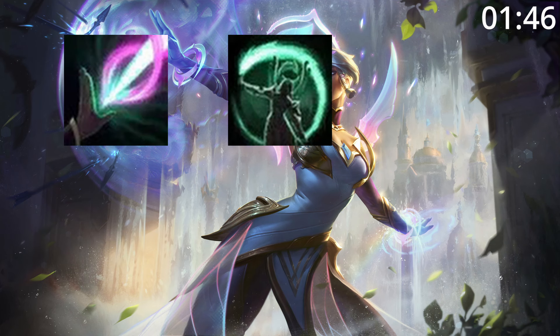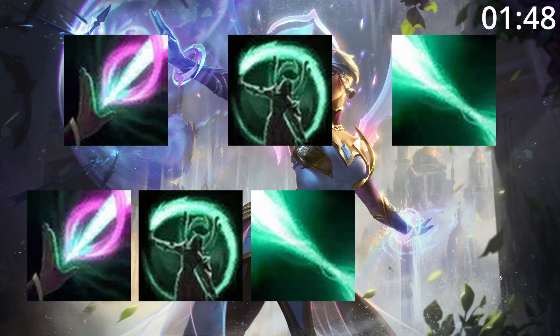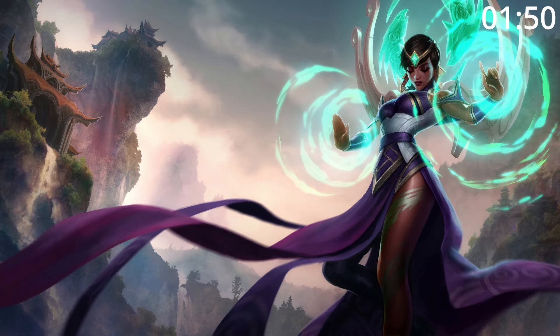For skill order, start Q, then E, then W, before maxing Q, then E, then W, taking your ultimate whenever you can. For summoner spells, take Flash and Teleport.